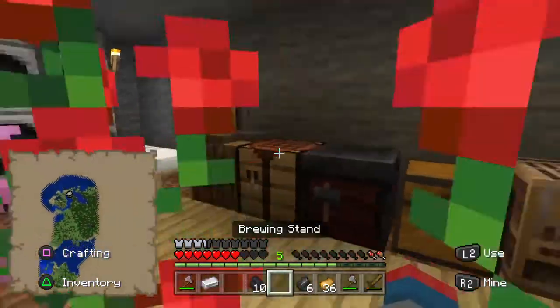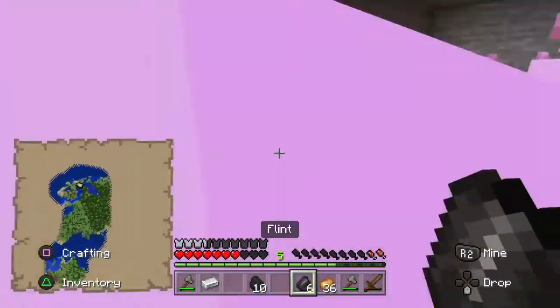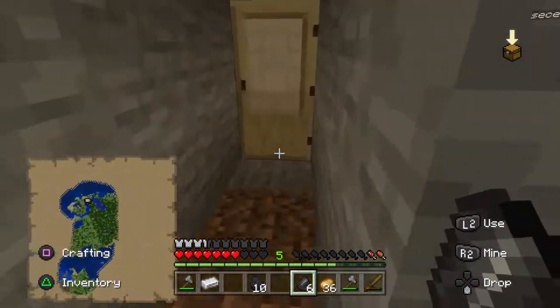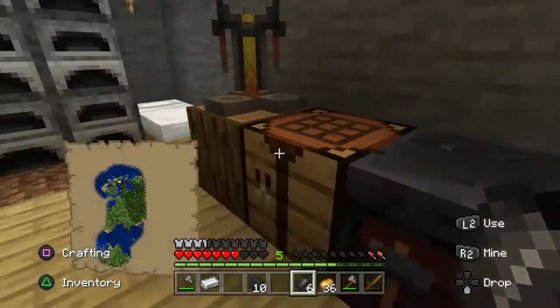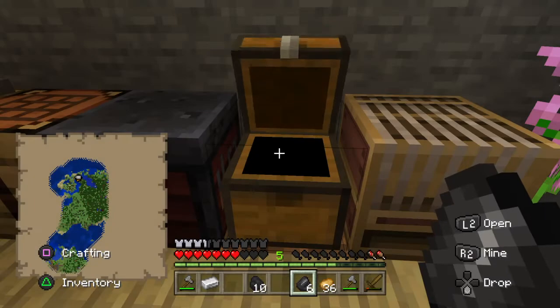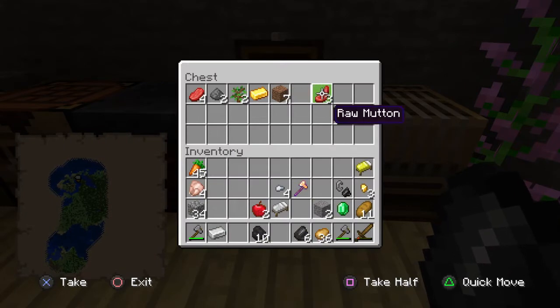My house is gonna look sick after some work because I found a lot of stuff. I have five pieces of leather and this is already looking sick. I need two more pieces of leather to make leggings. We just started this like probably two hours ago and we're already geared. I could make a shield — I have two iron. Should I make a shield?